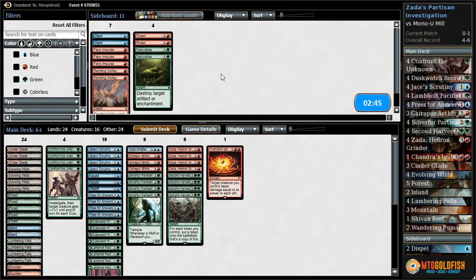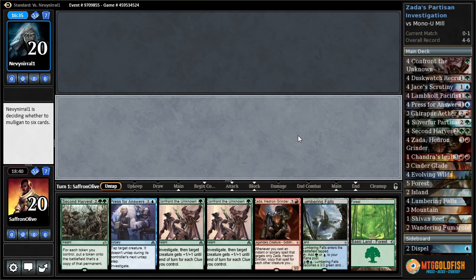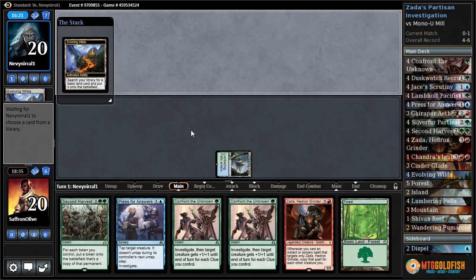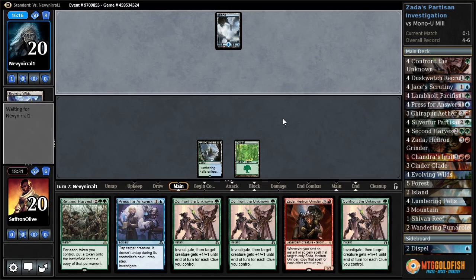Go down Chandra's Ignition a couple, Press for Answers and a Lamholt Pacifist, and try it like that. We can play first. We got some stuff we want — namely Zada, Confront the Unknown, and a Second Harvest. I don't know why our opponent's bothering to play Evolving Wilds in a mono blue deck — seems very odd. Oh, that is many Confront the Unknowns. We're almost hoping our opponent plays a creature so we can investigate.